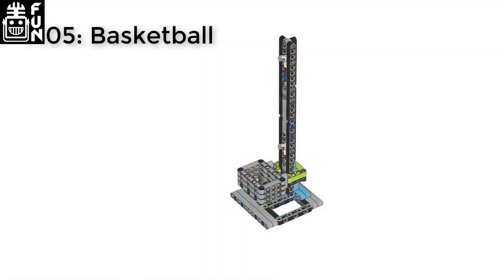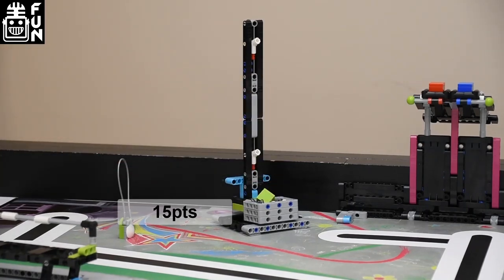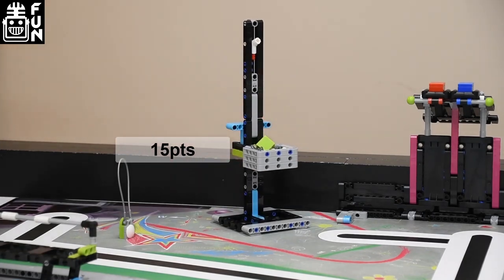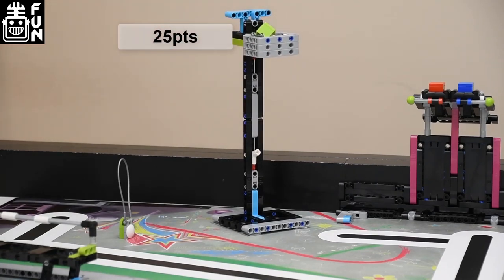MO5 Basketball. A cube in the crate gets 15 points. If the crate rests on the middle height's white stopper, you get 15 points. If the crate rests at the top height's white stopper, you get 25 points.